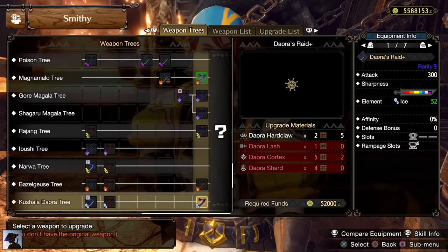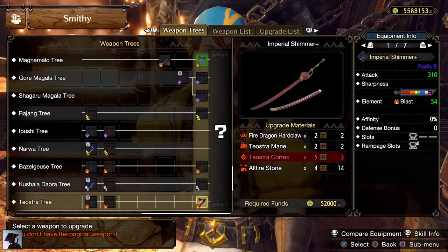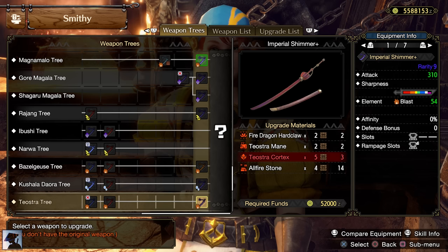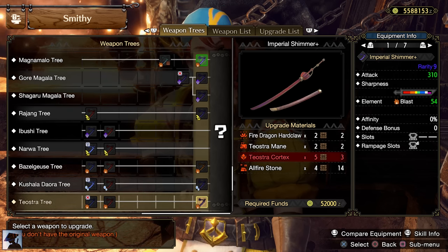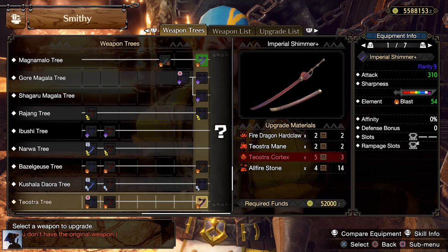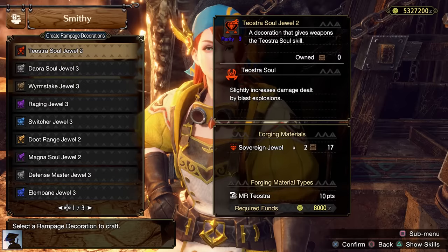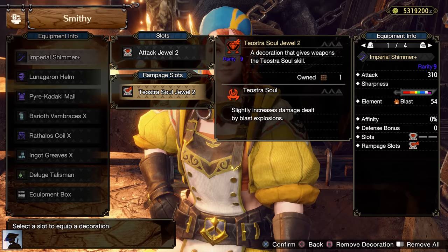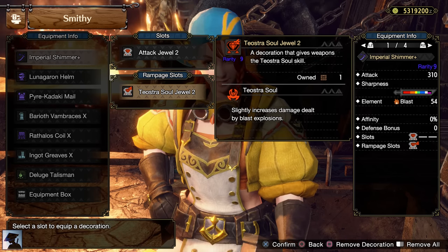I have some tips before the actual fight starts. Starting from the gear, which is exactly the armor I showed you at the end of Master Rank 4, the only thing that changes is the weapon — I suggest going with the Teostra Longsword. The blast explosions deal a good amount of damage, and overall the Longsword has pretty good attack and slots. No Anti-Species Jewel works against the final boss, so the only jewel that makes sense to use is the Teostra Soul Jewel, which increases the blast explosions by 10%.